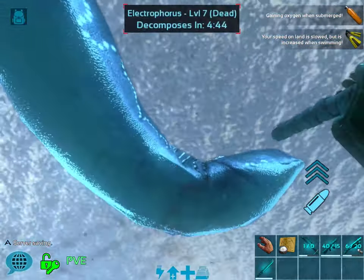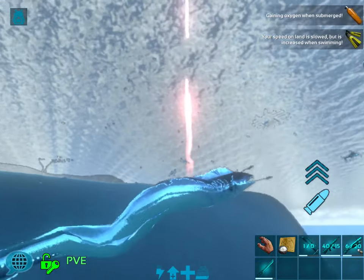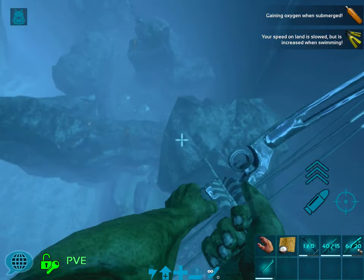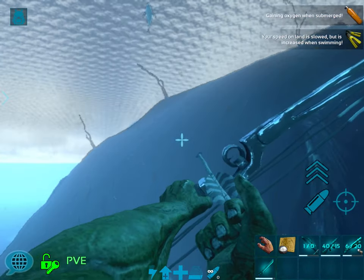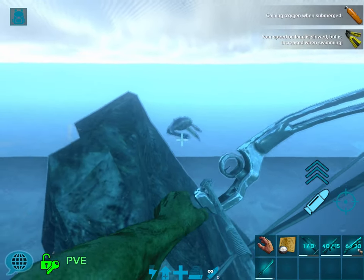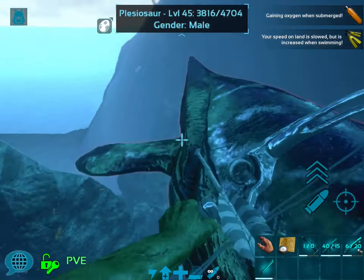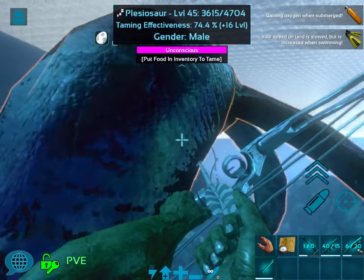I hate when ARK does this — it's a little glitched. That's silly. Was that so hard? You can let the guy get away from me. I see you. Come here, little buddy. Don't run from me. He's down.